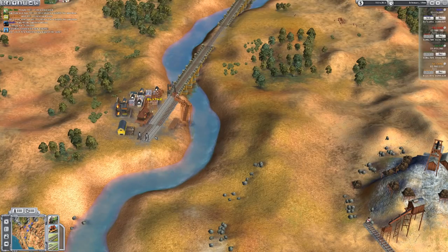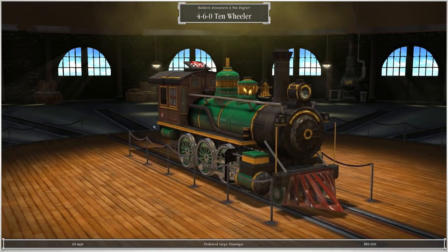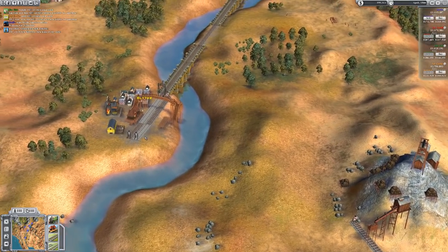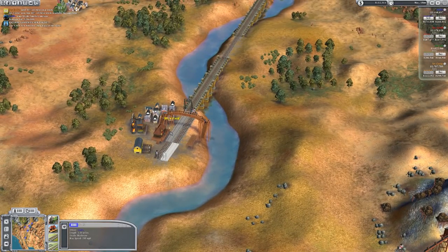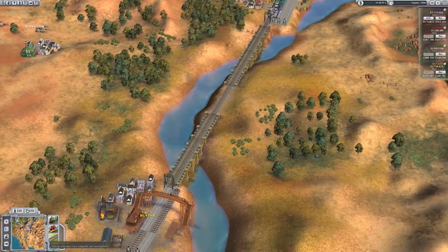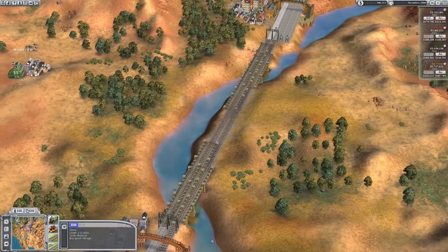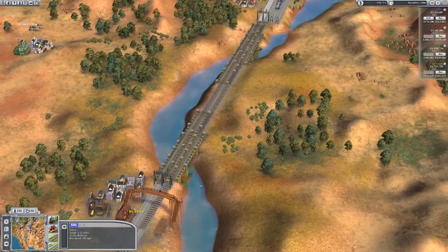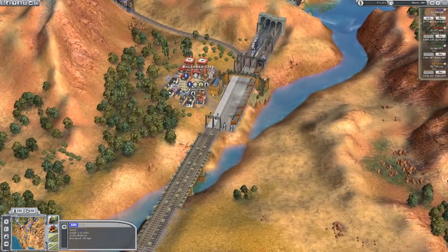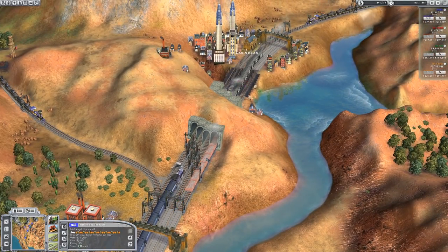We're going to double track. There's a new train — the 460 10 Wheeler. So there's the track going in there which is interesting because it has the platform there and there in different ways. We want to eventually have that double tracked because that will have passengers and mail going between them. And there's the goods being delivered.